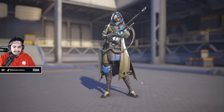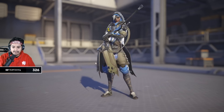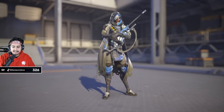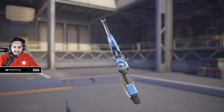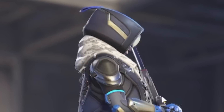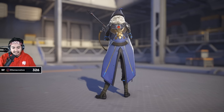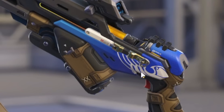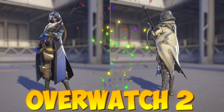Ana from Overwatch 1 — she's got the hood, scarves in there that are blue, a weathered coat that shows she's been living in a desert as a nomad. Ana is such a sick design for a character. Her sniper that heals has nice blues and yellows and whites that just match Ana very well. In Overwatch 2, she's wearing a scarf over her hoodie, which doesn't make total sense. Her coat looks more refined with this nice eagle wing thing in the back, and the gun is a huge upgrade with a nice little eagle on the bottom. It's a hard one, but I'm giving it to Overwatch 2.